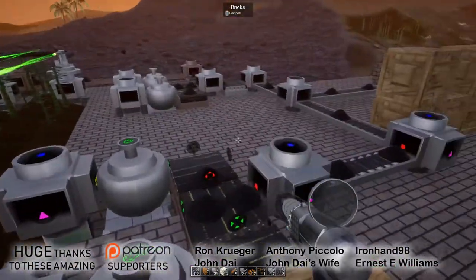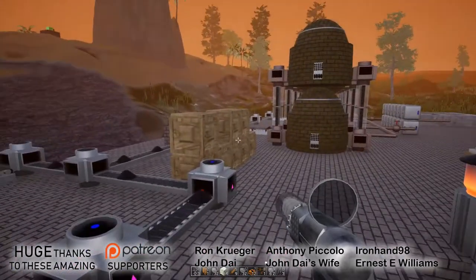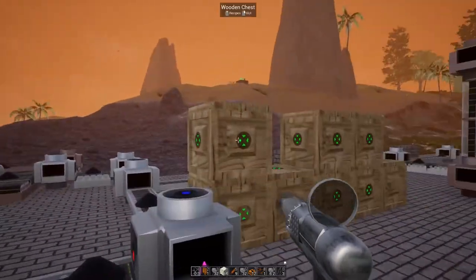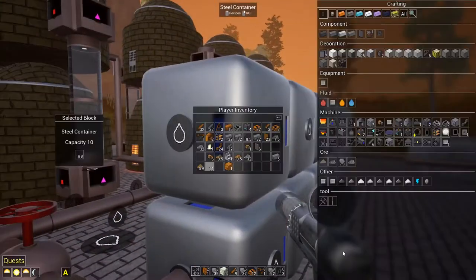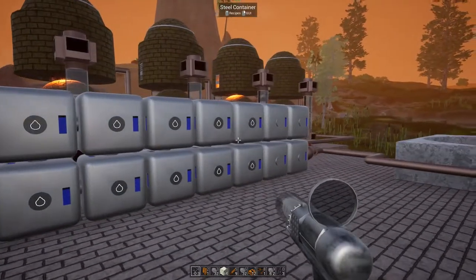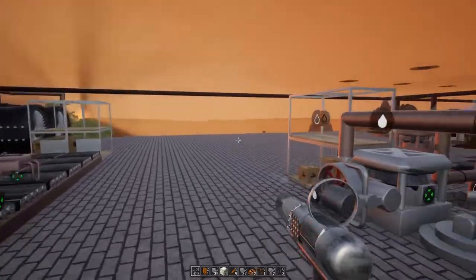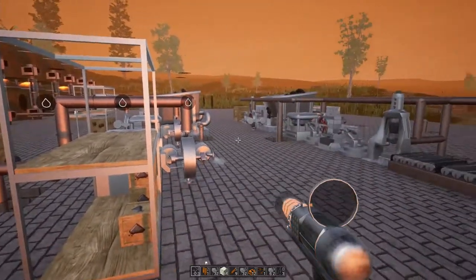Hey everybody, it's BC here and welcome to another episode of Evo Space. I've been keeping an eye on things here and they seem to be somewhat okay — these things could be running a little more than what I'd like. I thought about expanding and doubling it up, but this seems okay. I want to start utilizing this creosote; it's slowly building up, actually quite a bit considering how many containers I have. I've been saving it, and so far everything is running good.